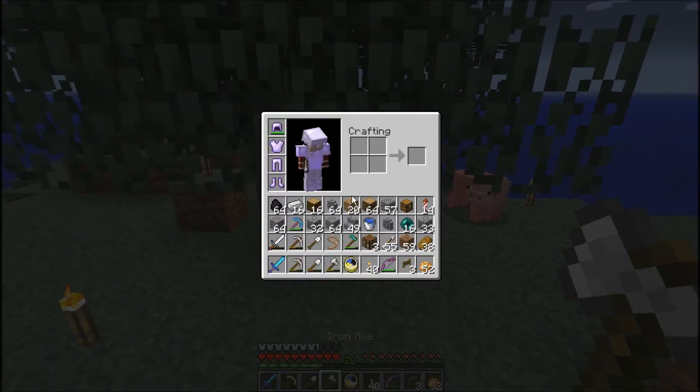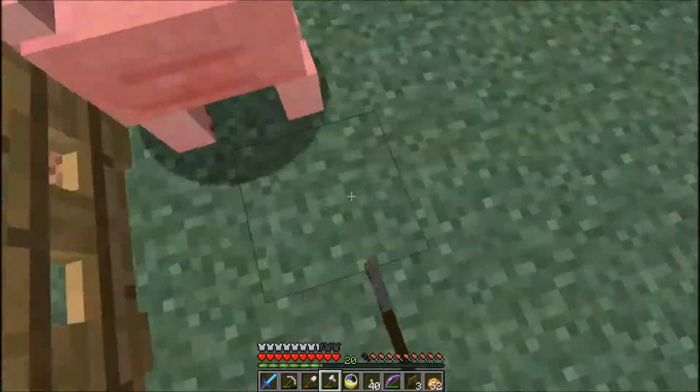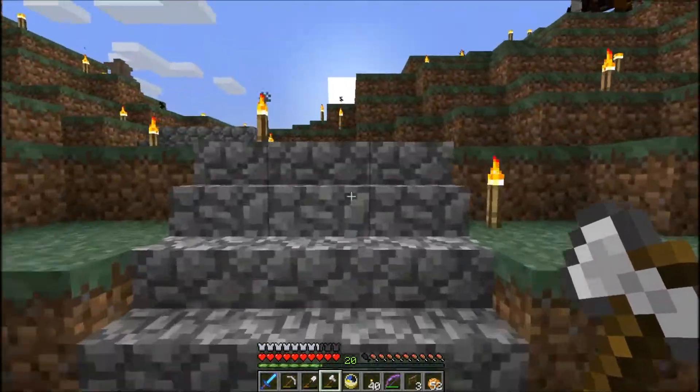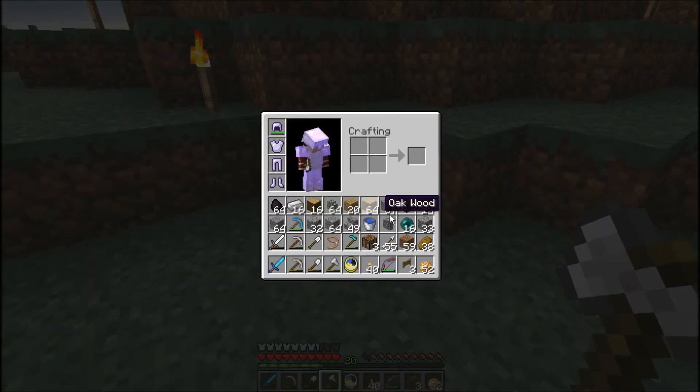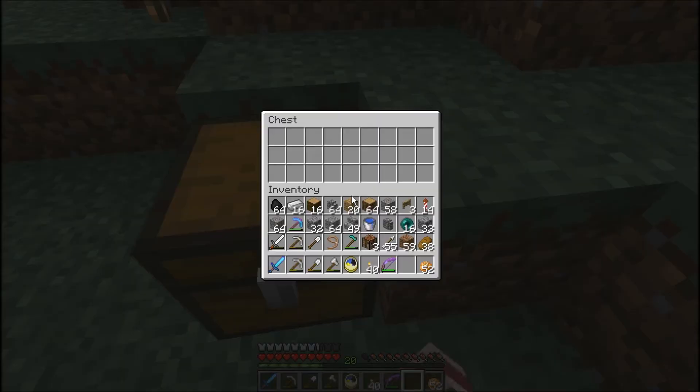Sorry if this part is a little boring. Oh crap, the inventory is completely full. I need to harvest them, I'm going to need the wood. So we are going to stick a temporary chest up here and dump in it. What the heck was that? Oh, that's my horse.